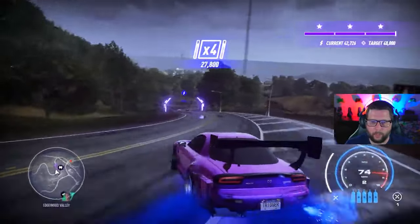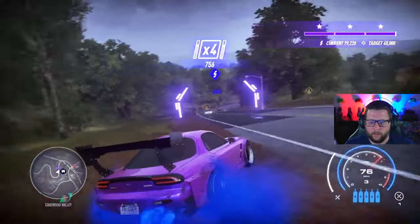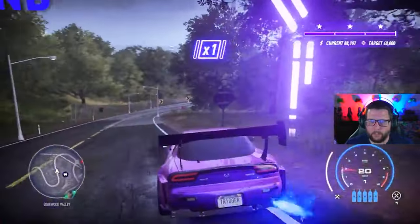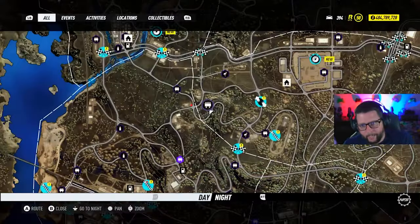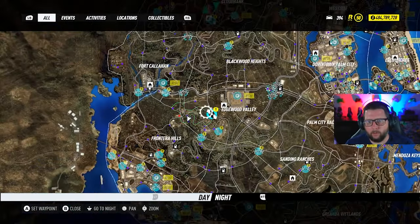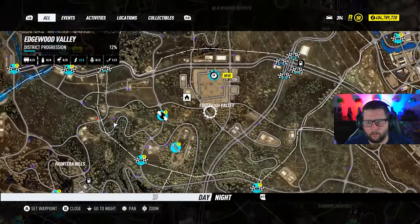This one you gotta kind of ride the dirt a little bit here. Sorry I hit that guy at the end — no big deal. 88,000 for that one. Drifting Cowboy, over in Edgewood Valley. Edgewood Valley is done.